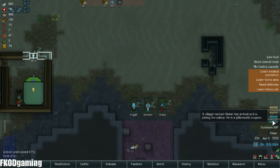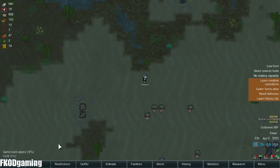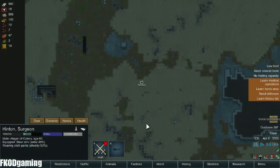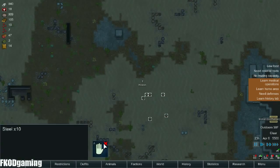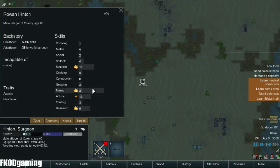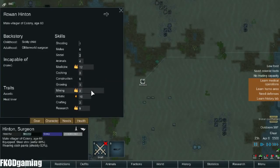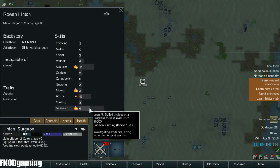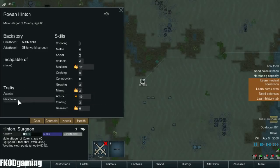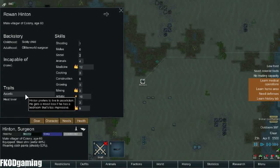Oh, wanderer. Okay. Let's look at this dude — Hinton. There's actually quite a bit of steel out here. He's a doctor — sweet. He has a passion for mining, art, and research. Heat lover, which is probably really good in this environment.